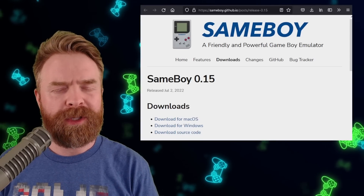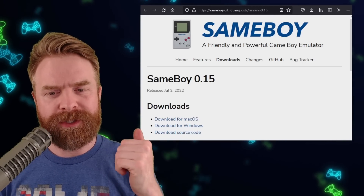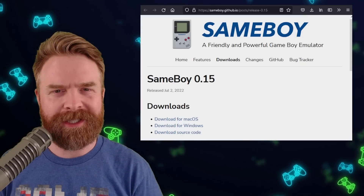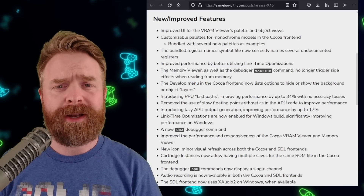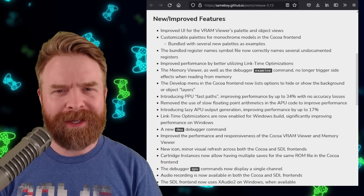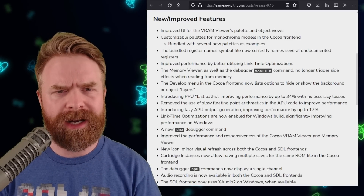SameBoy is available as a RetroArch core or as a standalone version. It's free and open source, and version 0.15 just released — it's a pretty big update. I will leave a link to the entire changelog in the description below, and I do recommend checking it out. There is a ton of information here, and we're just going over things at a high level.